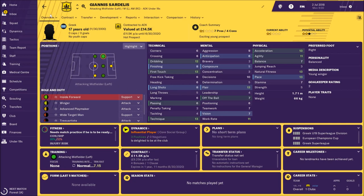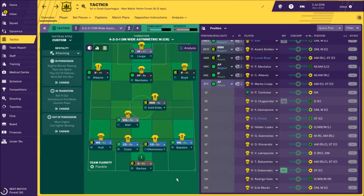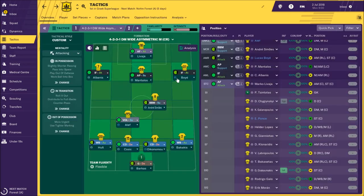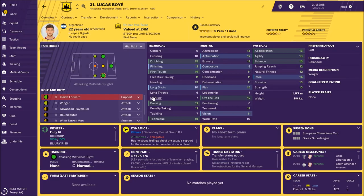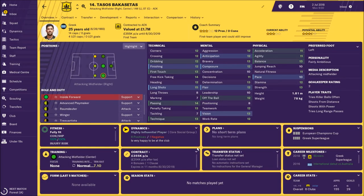Now let's check the formation and tactics I've chosen for this team. In attack I'll use Croatian advanced forward Marko Livaja — really interesting player. On the left side I would use Christos Albanes — really great physical attributes and not bad dribbling, finishing, first touch, and crossing. On the right side I would give a chance to Lucas Boyé, who is on loan from Torino. We also have Bakasetas but I don't like slow players.